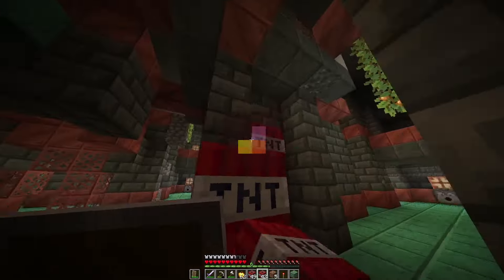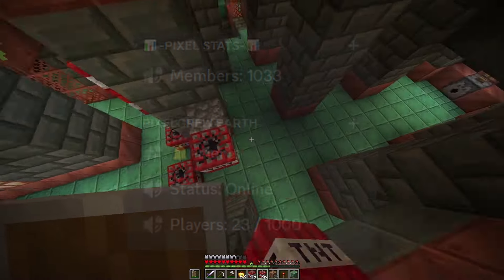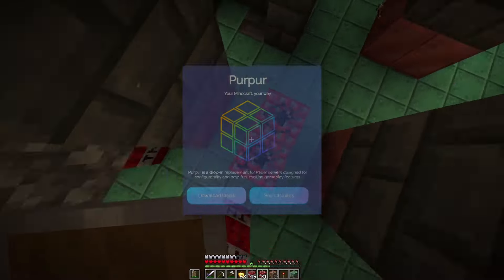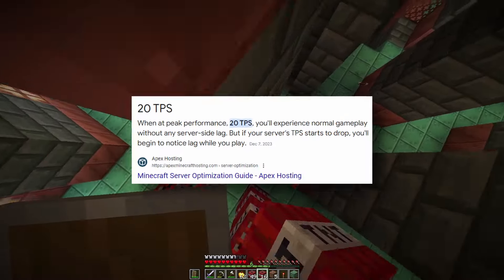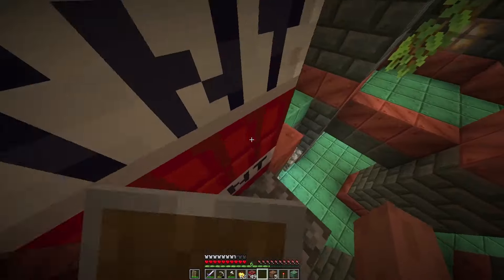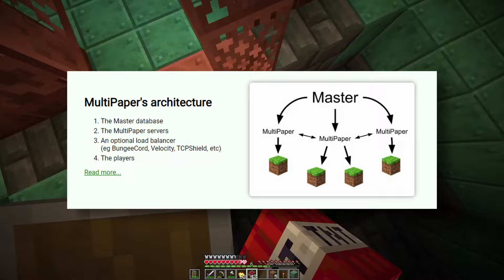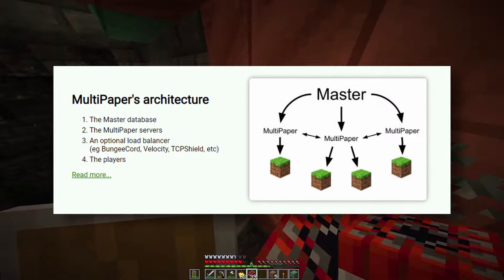My Minecraft server, Pixel, has gotten over a thousand Discord members and is getting 50 to 100 new joins per day. As soon as we hit 30 players, we got nuked down to 10 TPS — sometimes 20 TPS but completely unstable — even using mob stacker. MultiPaper and Folia shouldn't have to exist just to fix problems like this.